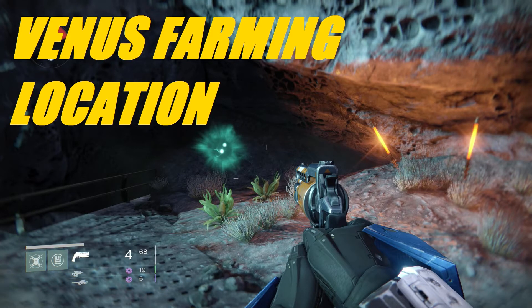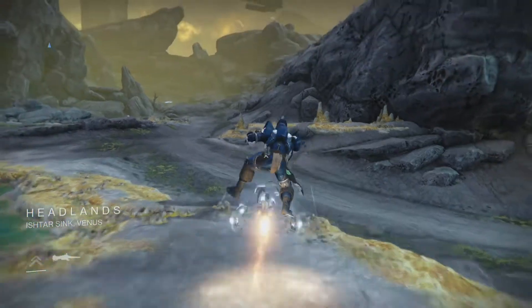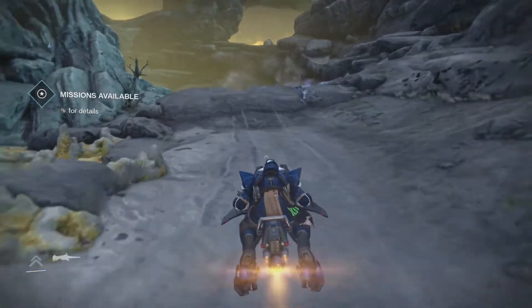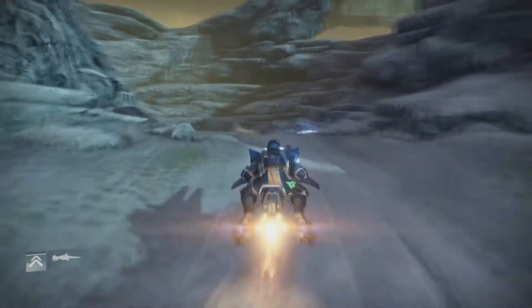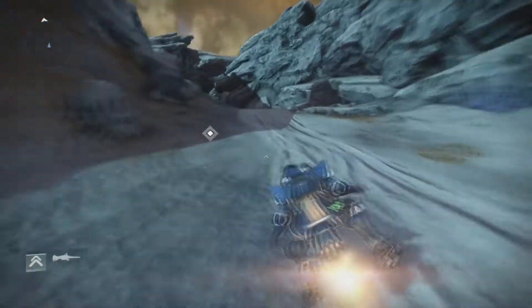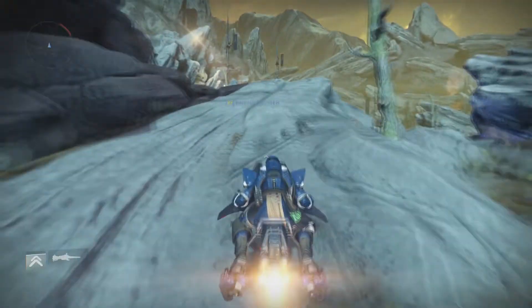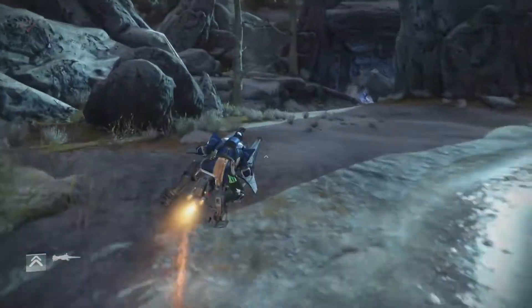Alright guys, back with another quick video — this is a little bit quicker than our Earth spin metal video. There are a lot of pretty good places in Venus to do spirit bloom farming. I usually tend to go for the Ember Caves — it's pretty easy to find: you spawn, turn left, and it's the first area you come to with enemies.